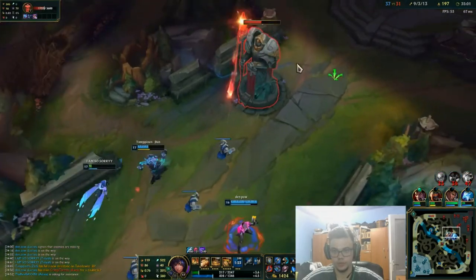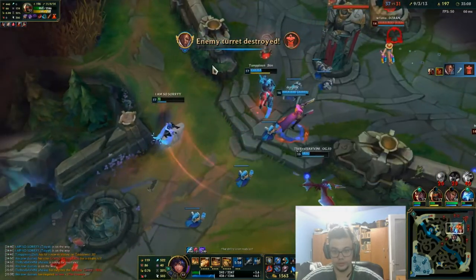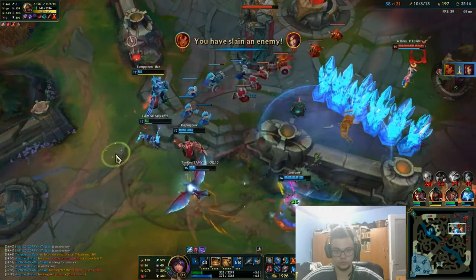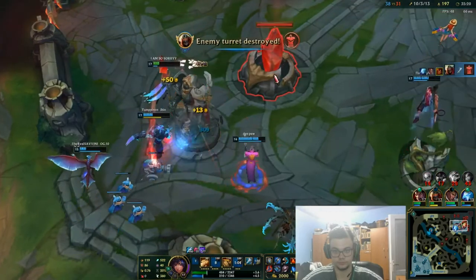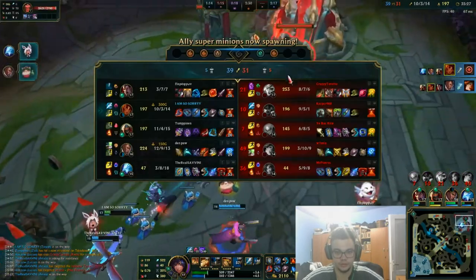We are actually winning this because Zed became so fat and Iris is also more useful right now. Got him — that was pretty clutch. This guy is going and this is the chase. He's actually going to get the kill here, and yeah, we can end right now.